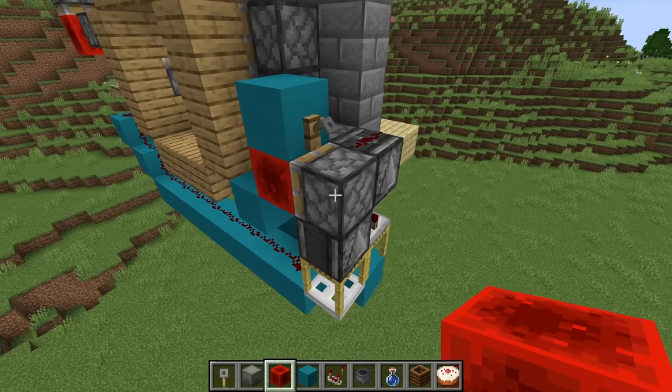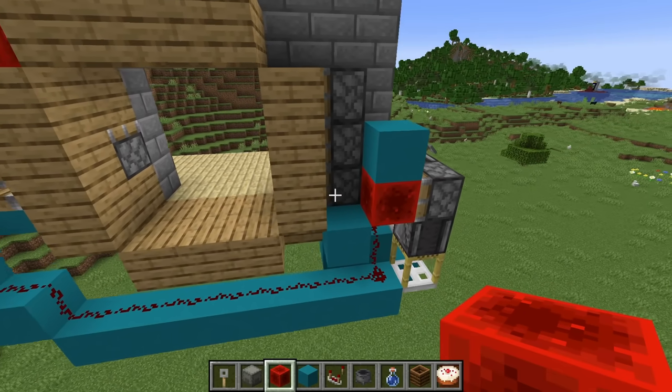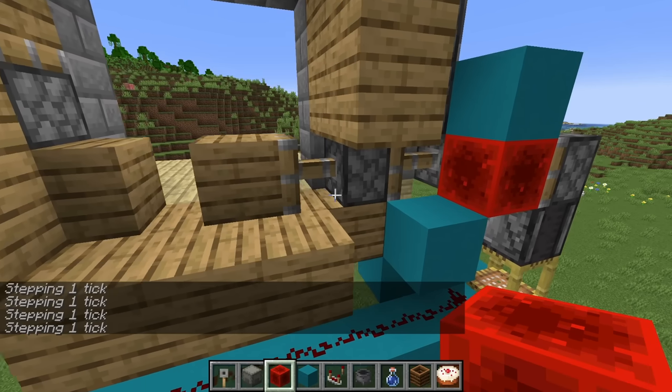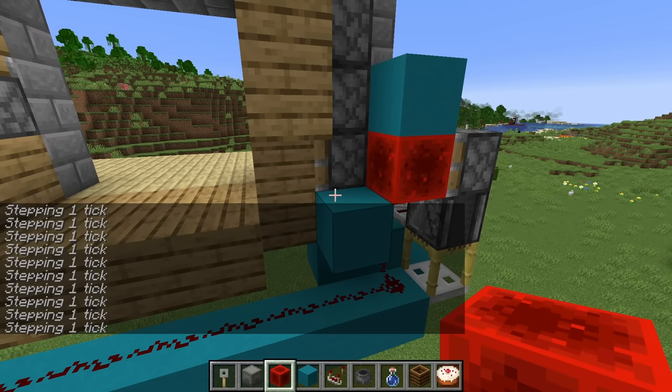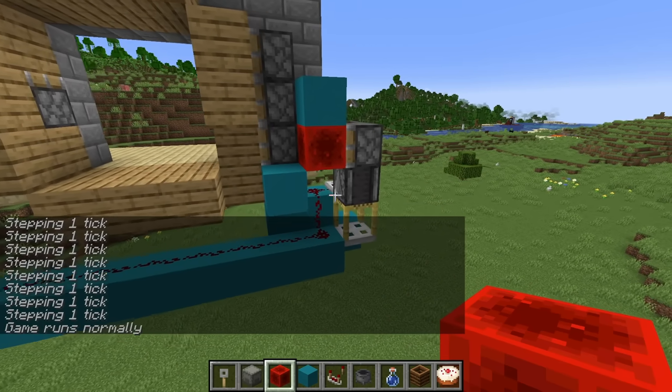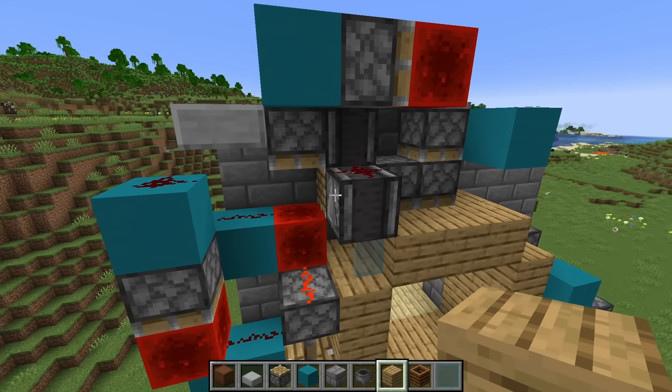I just added this piston with a redstone block. It's a bit difficult to explain, but it should do the last moves - one, two, three, four, five, six, seven, eight, nine. I just made a circuit that stops this from powering when the button turns off. Let me try that.